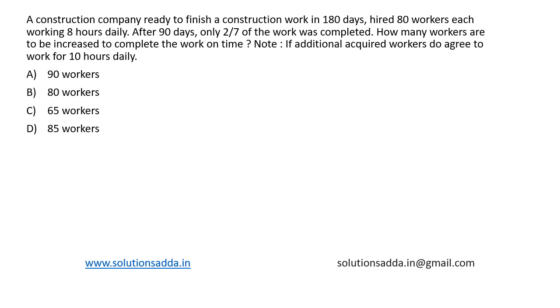This is a question from aptitude. A construction company, ready to finish a construction work in 180 days, hired 80 workers, each working eight hours daily. After 90 days, only two-sevenths of the work was completed. How many workers need to be increased to complete the work on time? We have to note that the additional required workers agree to work for 10 hours daily.